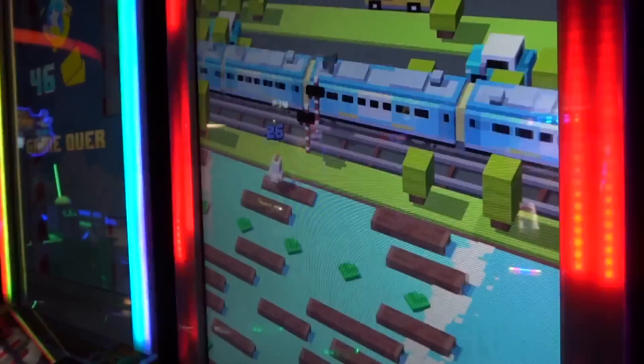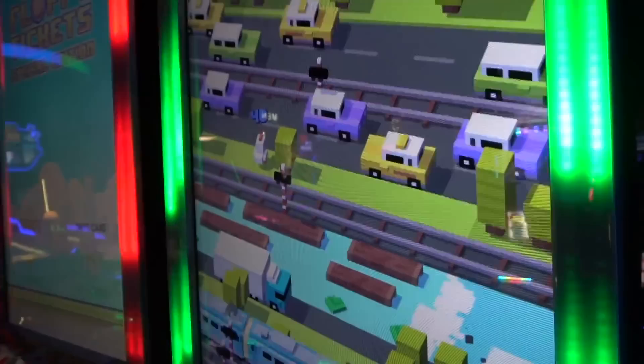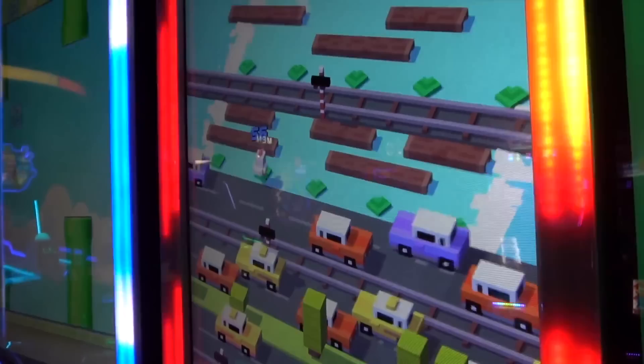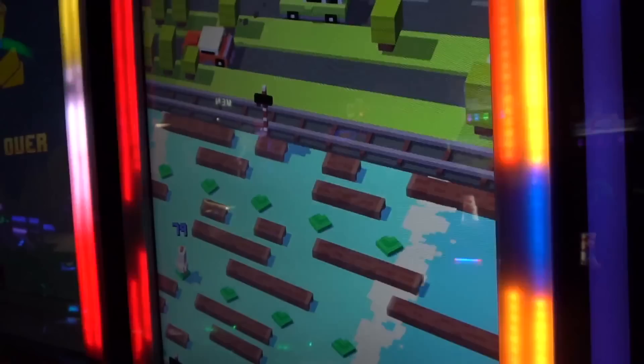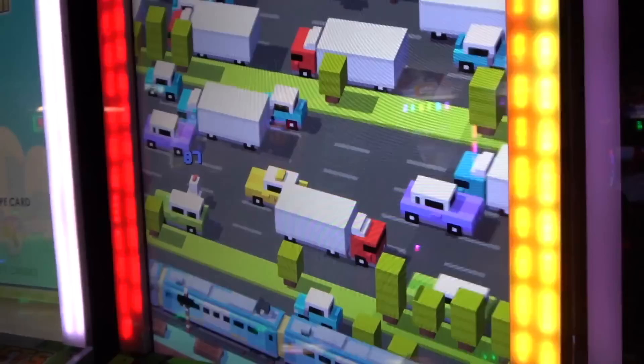Game number five is Crossy Road. It's a relatively simple game — the idea is to get the chicken or duck across to the other side without getting hit by cars or trains. It takes some practice, but a big tip is to download the Crossy Road app on your phone and practice there. The app is a little different from the arcade version, but it helps you get the basic concept.